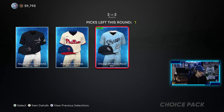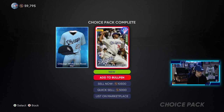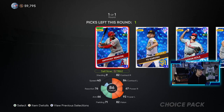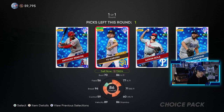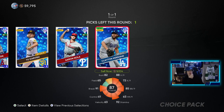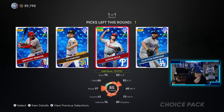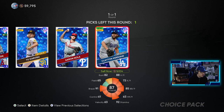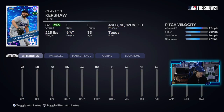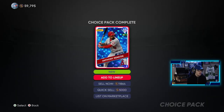And one of these jerseys — I really liked the Chicago White Sox one, so we'll take that one. Not a bad pack — 10K stubs, we'll take it. But now we have a guaranteed live series diamond player. Please be Mike Trout. Rendon. We already have Darvish, and then we got Clayton Kershaw who's up to a 91. I kind of want to take Kershaw, but I do need Anthony Rendon for the Angels collection — that would save me 11K stubs. I'm going to go with the guaranteed and Anthony Rendon.